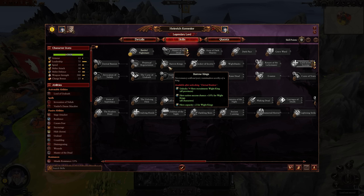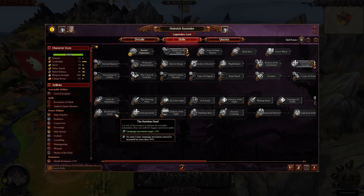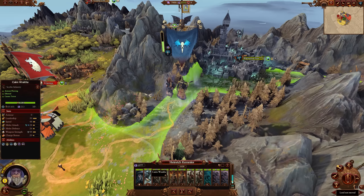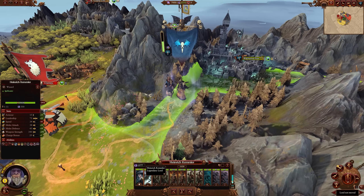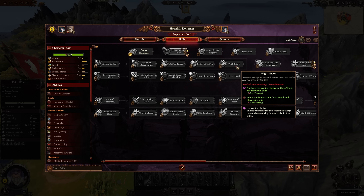Eternal Bastion increases the combat power of Krell, making him stronger when he comes onto the battlefield. Borrowed Kings gives a better success chance to recruit White Kings and adds 2 to their capacity. Secret of Secrets helps with magic item drop chance post-battle, but also gives a nice 15% campaign movement bonus, which doubles to around 20%. White Blades adds Devastating Flanker for Cairn Wraiths and Hex Wraiths — great for flanking charges — plus bonus versus infantry damage.